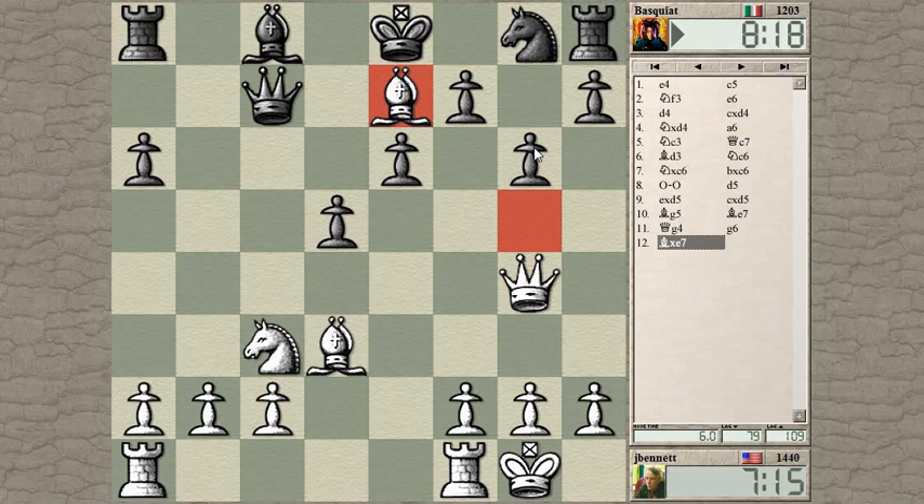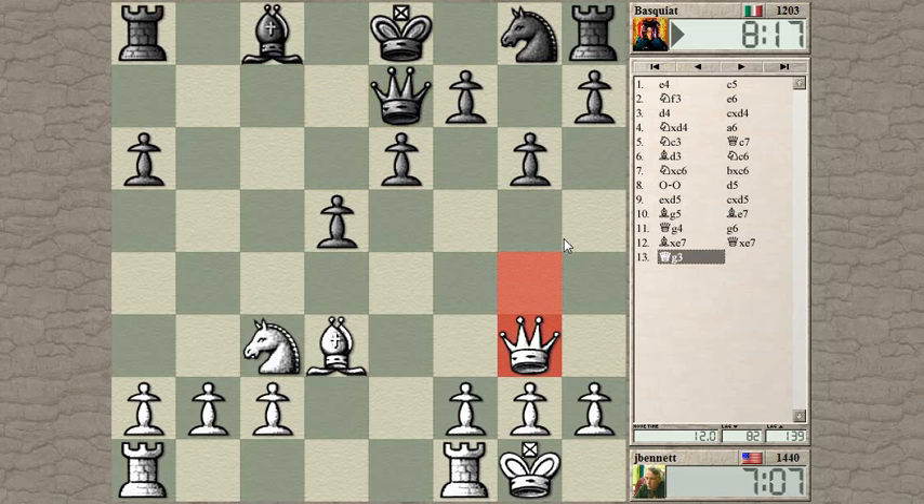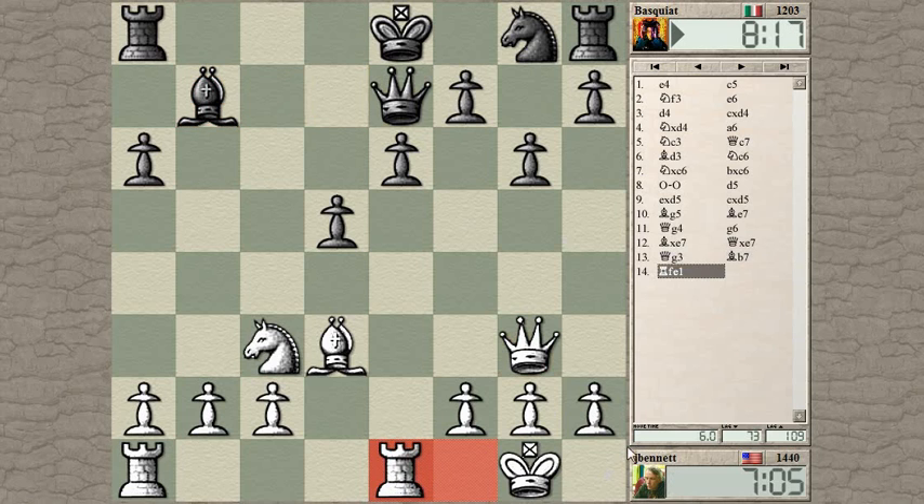There was kind of a threat on there, so he just defended that, but he created some weaknesses on the light squares. I think I want to get away from this e4 push, so let's drop the queen back to g3, maybe play rook e1, and see how I can get the knight over into these dark squares. He's got a knight defending. Maybe he's going to castle — I don't know which side.